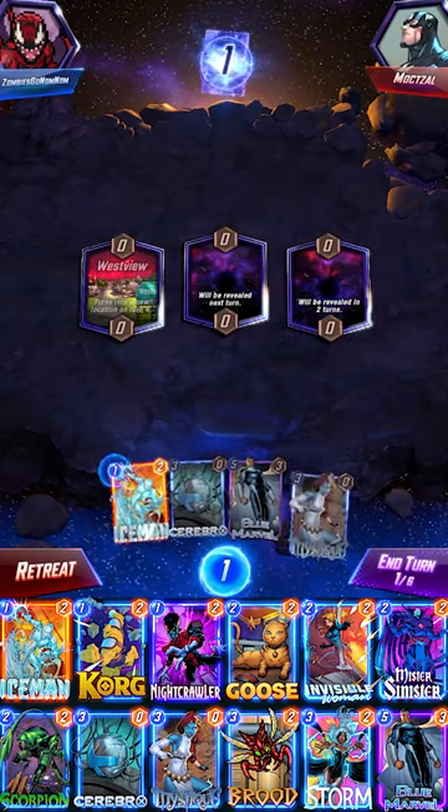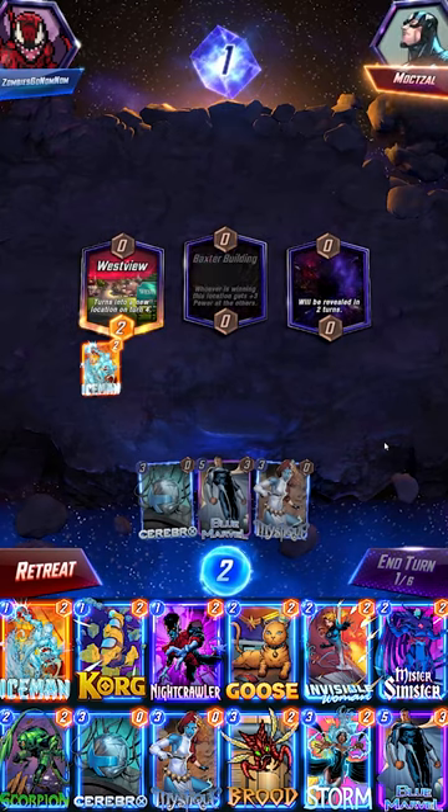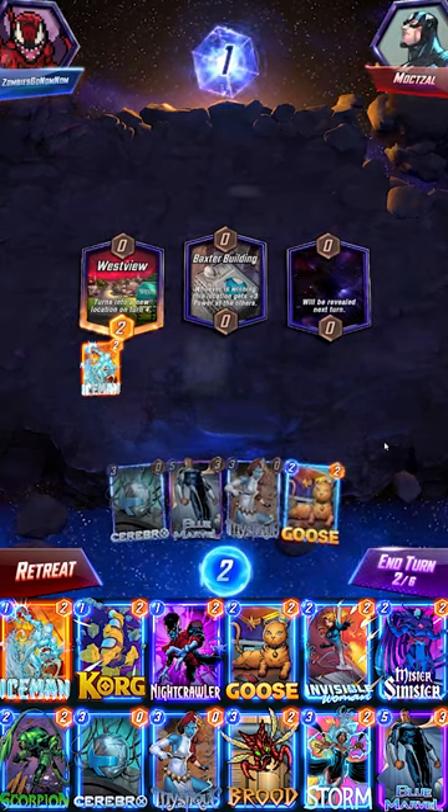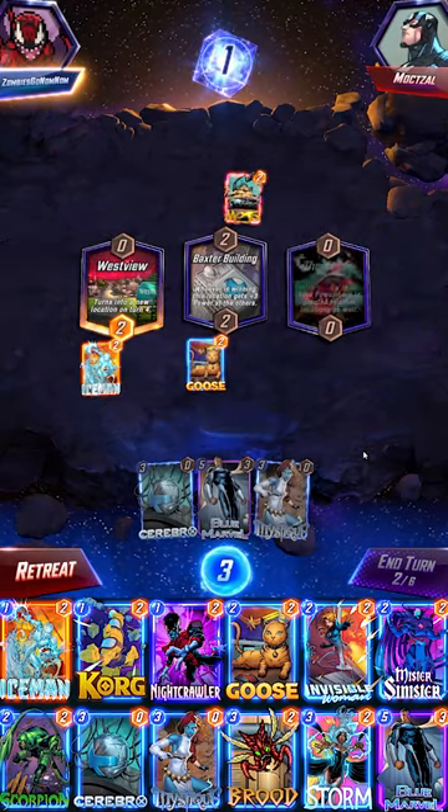We've got a game with Cerebro 2 here, starting off with Iceman for a little bit of disruption as the opponent passes. Then we get the Baxter Building in the middle, so we're just going to throw a boost down here so they can't play any big stuff, as they get down a Mojo.